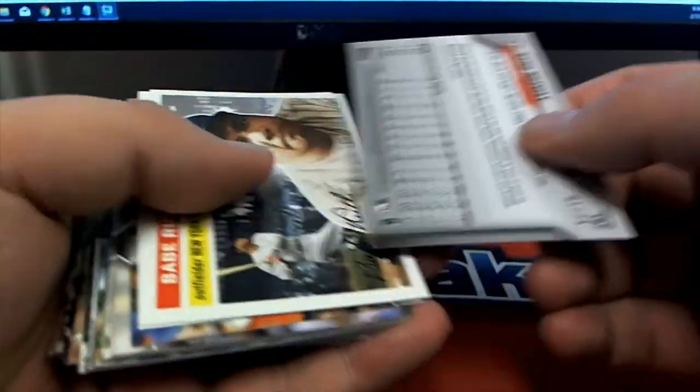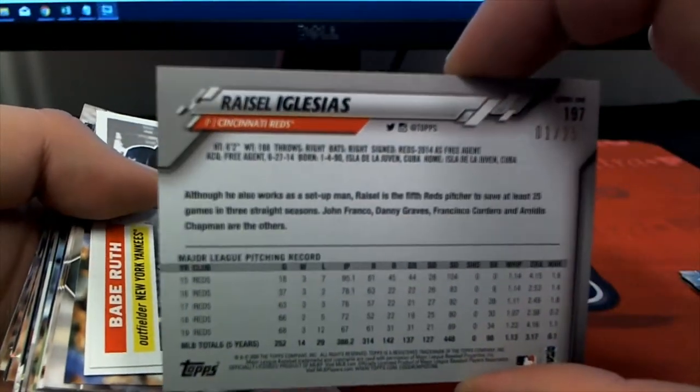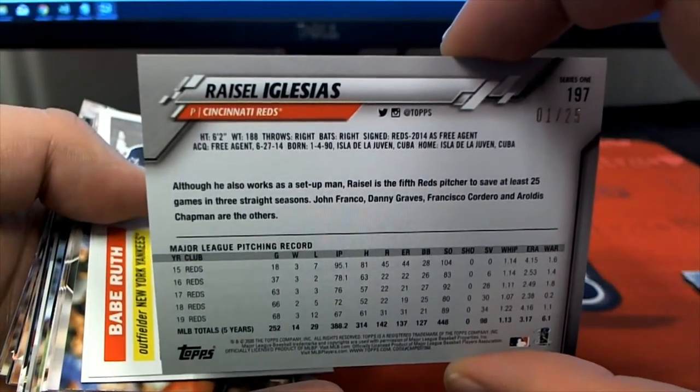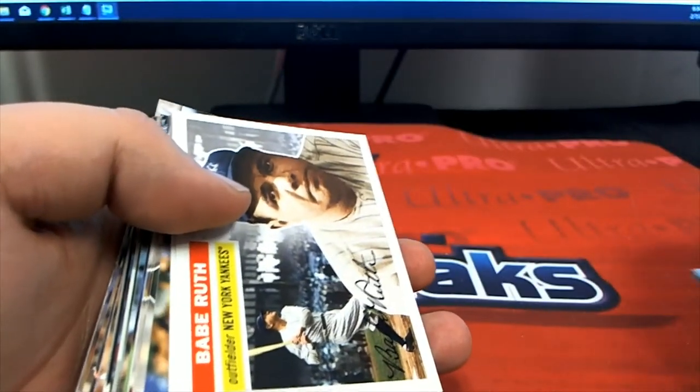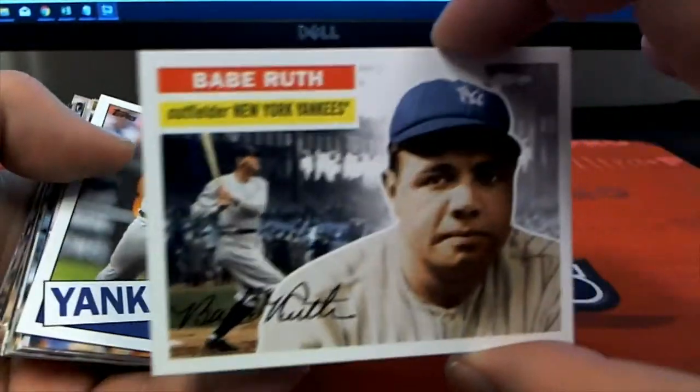Crumble. There's a nice Alvarez rookie! Nice — there's an Iglesias camo. That should be a low number too — yes! Wow, nice, 125! Outstanding — eBay 101. Got a nice Ruth there, throwback.